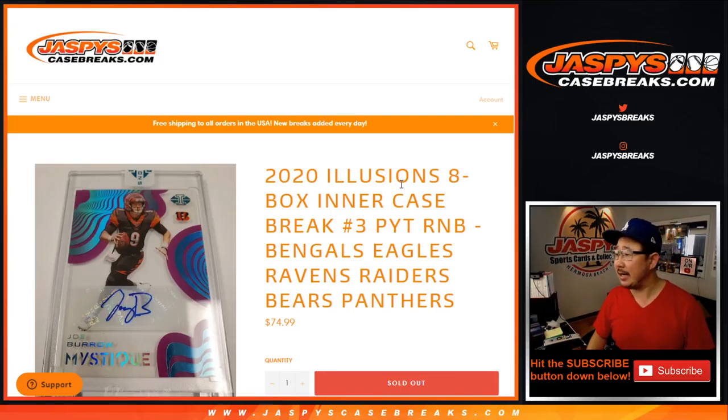Hi everyone, Joe for JaspiesCaseBreaks.com. Happy Thursday. Coming at you with the Bengals, Eagles, Ravens, Raiders, Bears, Panthers number block randomizer for Pick Your Team 3, Illusions 3, which the break itself will be in a separate video.